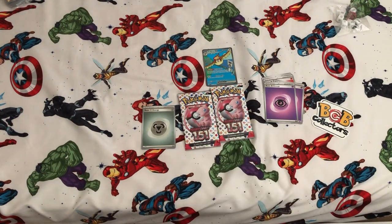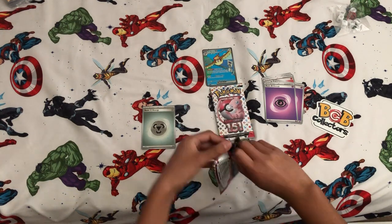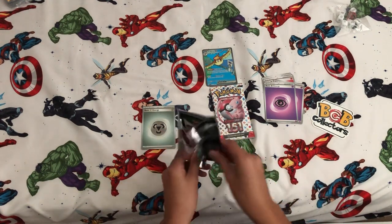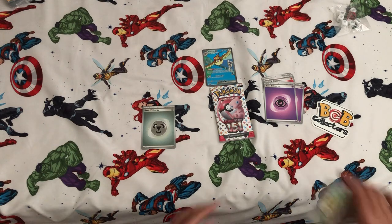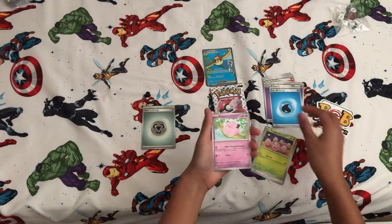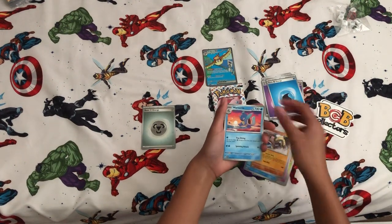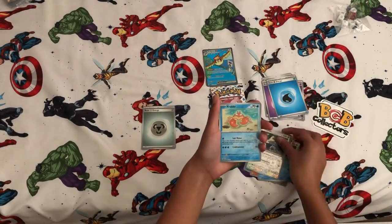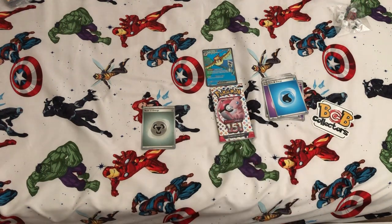I've never gotten those energies before from 151 because I never opened it before. Third pack — come on, gotta get a hit from 151 because it's my first time opening it. Kid card. Water energy. We got a Meowth, Clefairy, Machop, Tentacruel, Hitmonlee, War Turtle. Snorlax! I got a Krabby and a Starmie. Oh man. Come on.